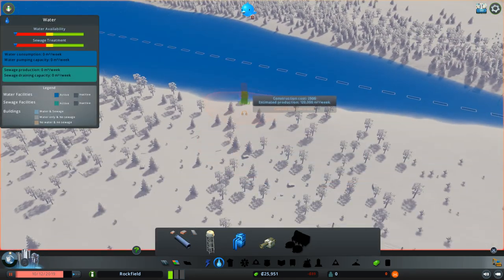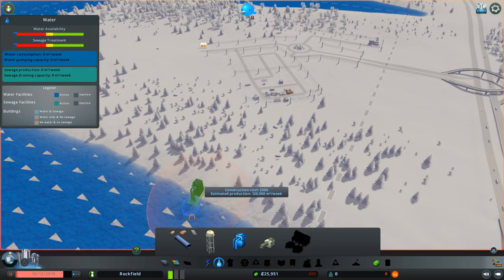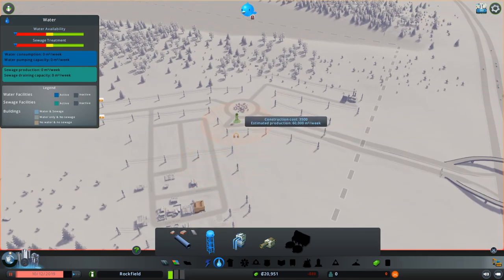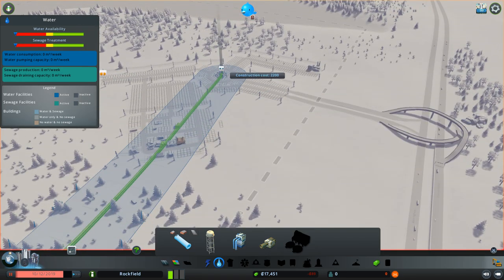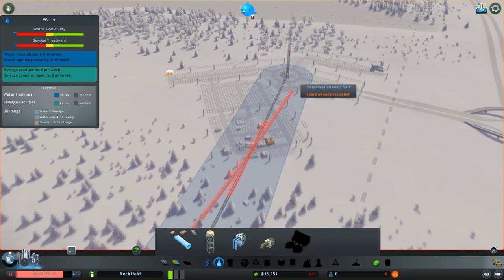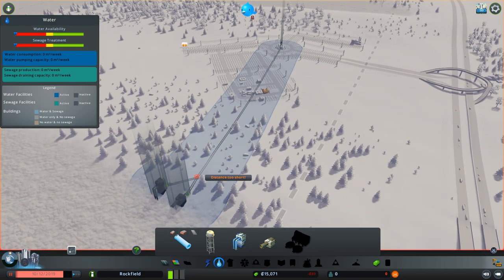Water is going to work kind of the same way. We actually need to put the water pumping station next to water. So we're going to find your closest water resource to all of your buildings, which might be on this side for me. You're basically going to run pipe to the water tower. We're going to make a water tower and run pipe through the city, under all the houses and residential zones and everything like that.